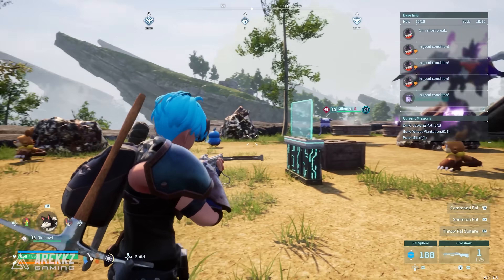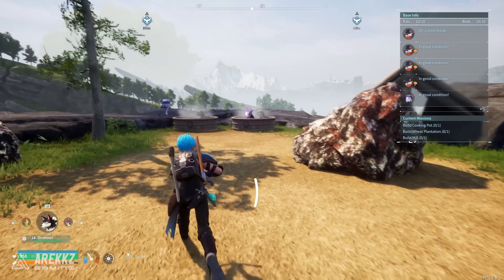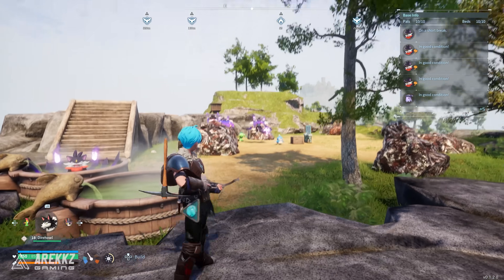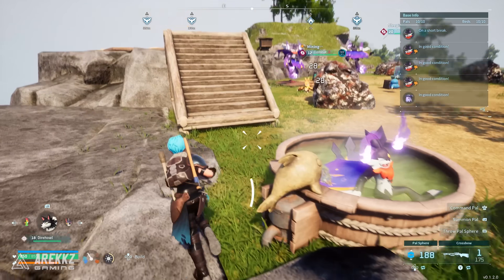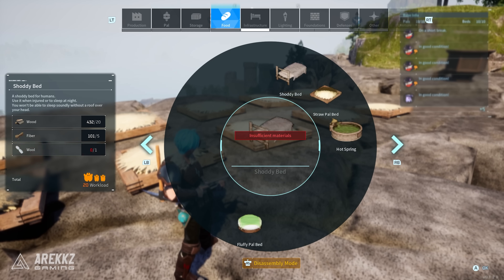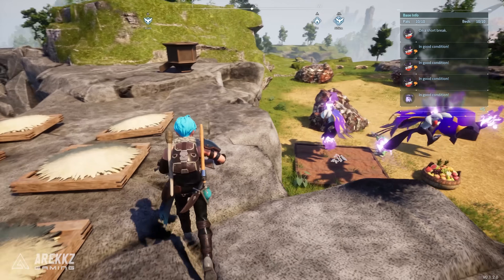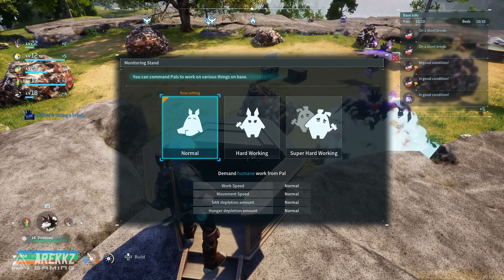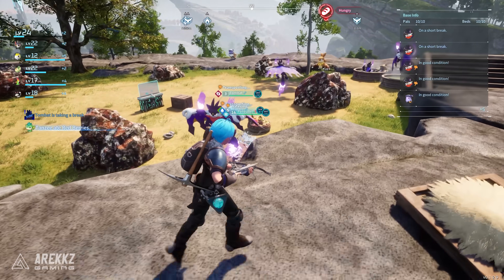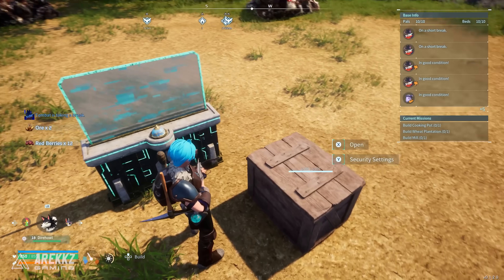Don't build anything where the ore nodes are because it might interrupt their respawning — I put my box and power box in the middle of the ore nodes where nothing was being blocked. You'll probably want to make some hot springs because pals will get overworked and their sanity will go super low, so build a couple so you don't have to keep checking on them. Make your beds as well — I had to build a ramp so they could get up to them. I've just unlocked the fluffy power bed which improves sanity and HP as they sleep in it. With a monitoring stand you can make them work even harder and produce ore quicker.